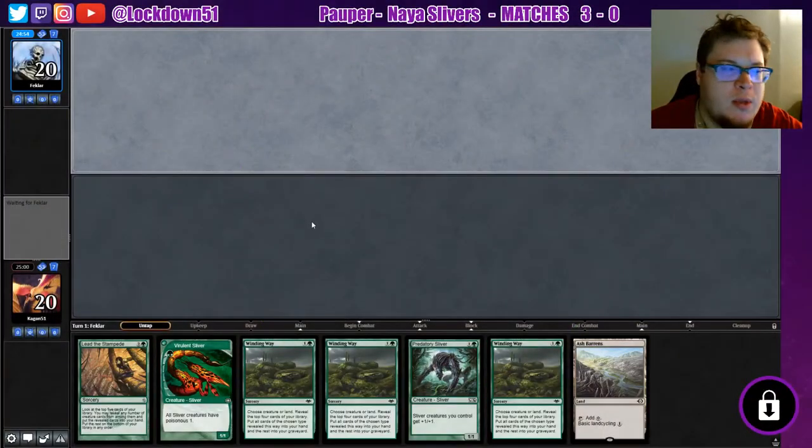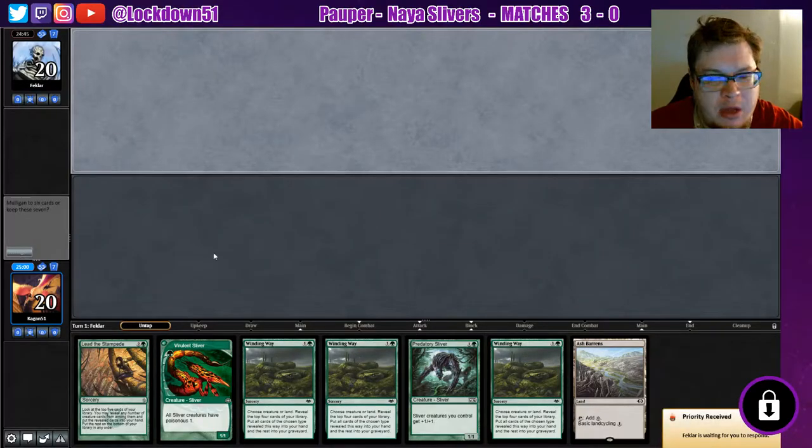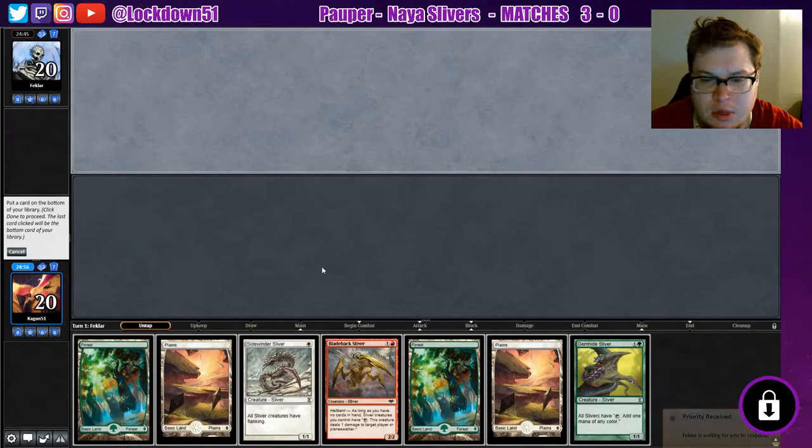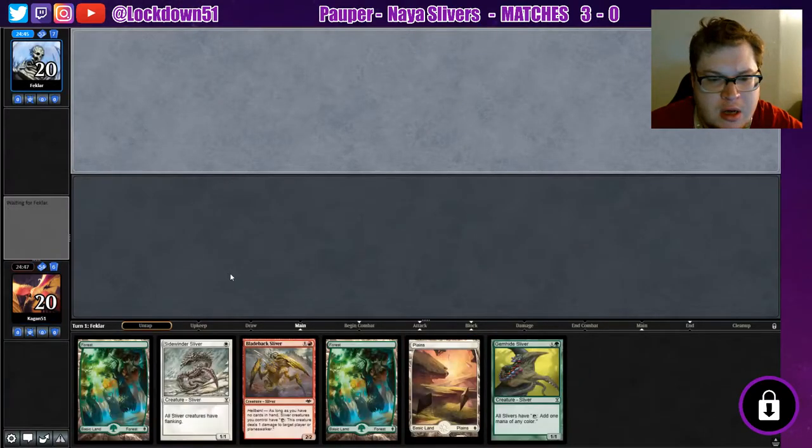Welcome back everybody, it's time to lock down some more Naya Slivers. We've got a pretty unkeepable hand right here. Mulligan — much better, much better. We'll go ahead and drop one of our plains. Say done.